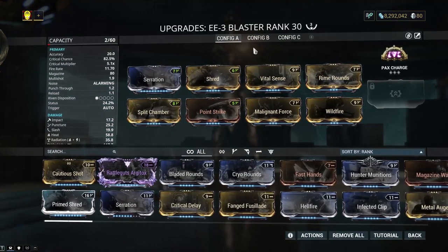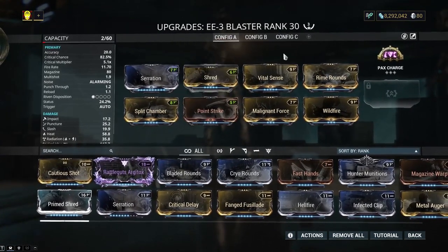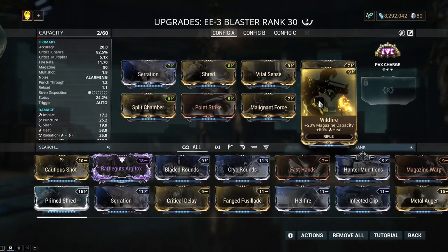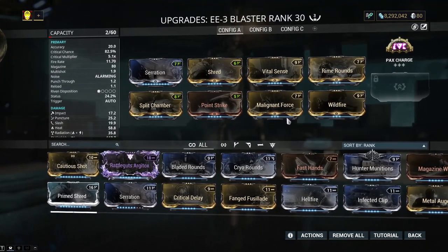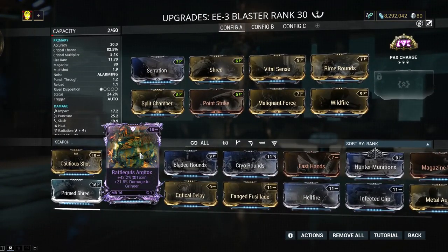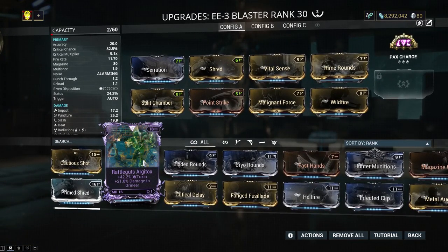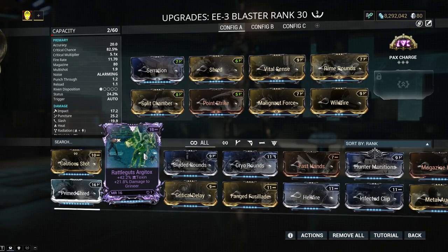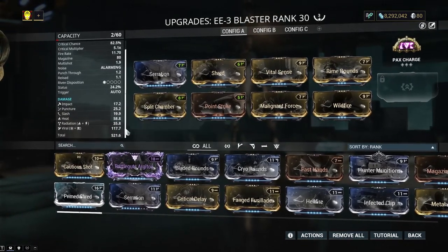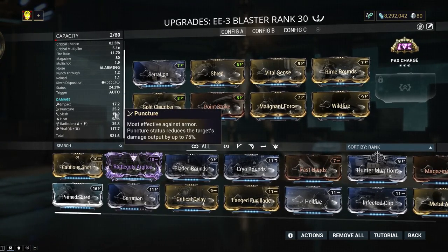This is the build — it's three Forma. I know I could put Prime Shred here, but this thing has a pretty high rate of fire. Wildfire is here because extra mag capacity is actually pretty underrated; you shoot longer, you do more damage. I do have a Riven available but I don't think I'm going to bother with it. This weapon comes with innate radiation, plus impact, puncture, and slash — mostly puncture and slash.